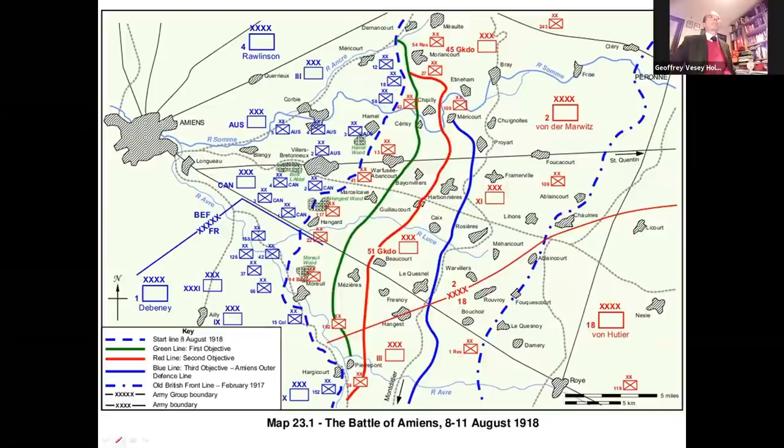The Battle of Amiens, the first planned large-scale Allied offensive of 1918, the start of the 100 days and a decisive defeat for the German Army had begun. Three minutes later, the rolling barrage, the British Mark V tanks and not far behind them, the infantry, began to advance to the first objective, the Green Line.